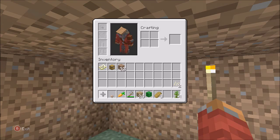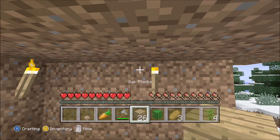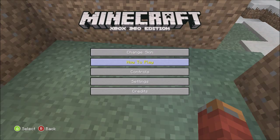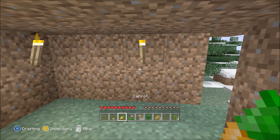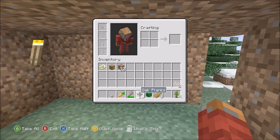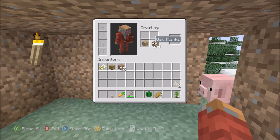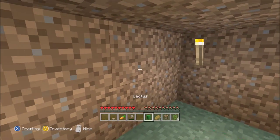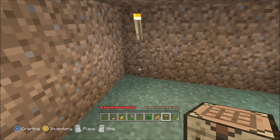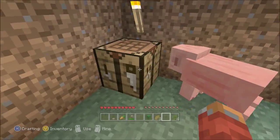Once it's crafted it appears in the output box — press Y and it moves into one of your hot bar slots. These are your quick select slots, and this is your inventory. Quick select can be accessed using RB and LB to move forward and back. Pick up the oak planks, go back to the crafting grid, and press X twice to make sticks. Now place one plank in each square of the grid to craft a crafting table. Place it with LT and you've got yourself a crafting table — a really good start.